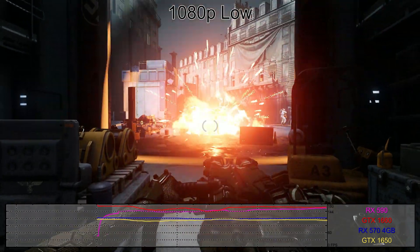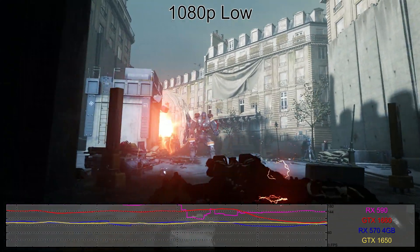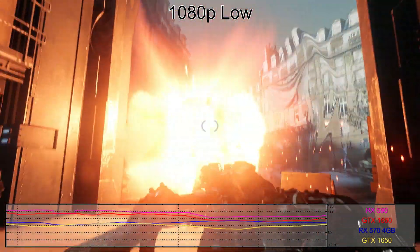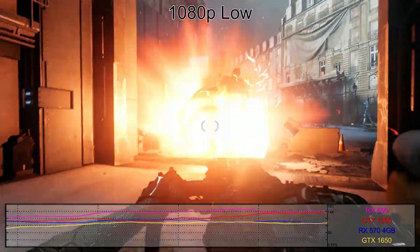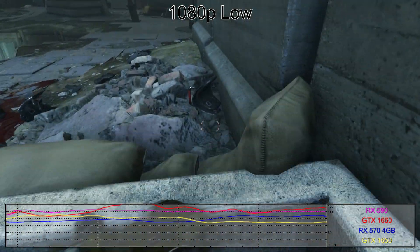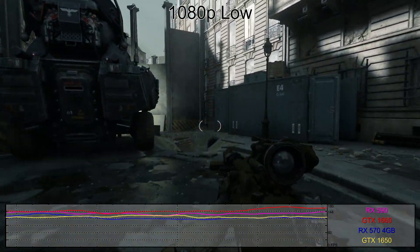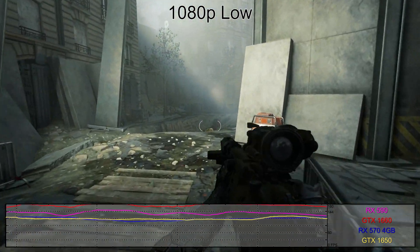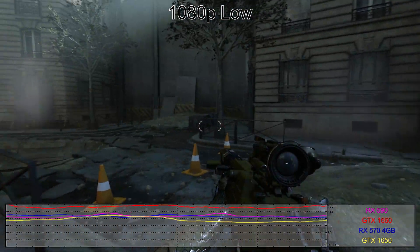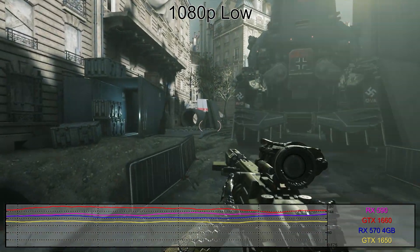Switching to dedicated graphics cards, the GTX 1650 and GTX 1660 from NVIDIA and AMD's RX 570 4GB and RX 590 represent the lowest tier I'd recommend buying. Skip budget GPUs like the GT 1030, GTX 1050, RX 550, and RX 560 — they're not worth the price of admission. The RX 570 and GTX 1650 cost under $150 and average well over 100fps, while the GTX 1660 and RX 590 push near $200 with averages around 150fps. AMD and NVIDIA cards are mostly competitive, with AMD often winning on pricing.